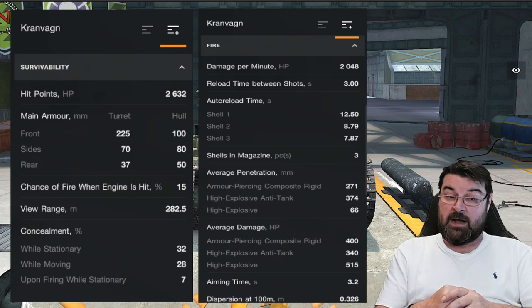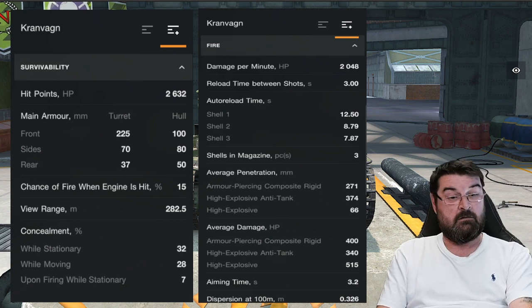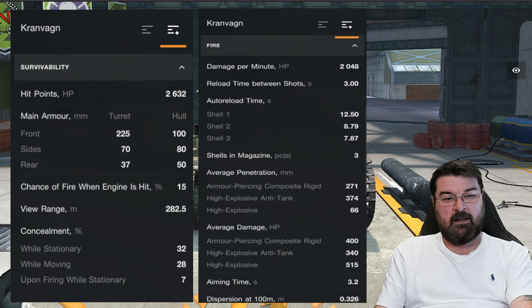View range is 282 — not bad for a heavy tank. The camo and concealment is not the best. So, have the changes improved the tank?